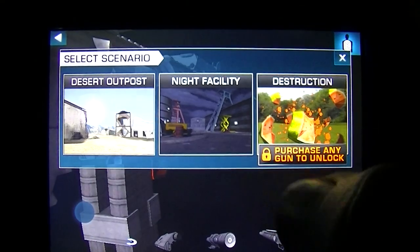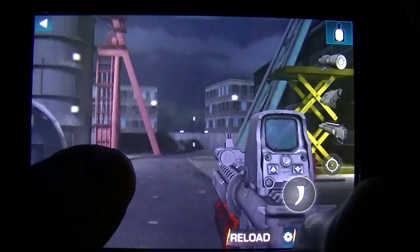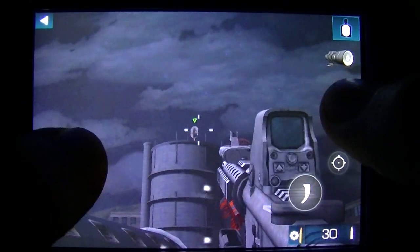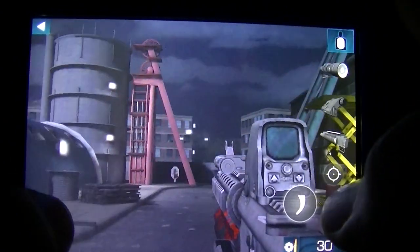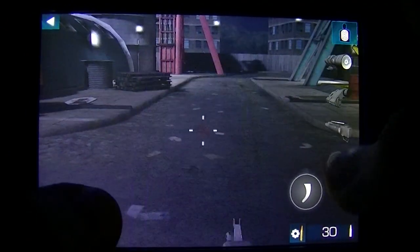Or you can go into first person — I haven't bought that yet. We'll go with the night facility, and it just brings you to this little thing where you can just shoot targets. It's kind of — I messed up on the name in the beginning, but it's Gun Builder Elite.